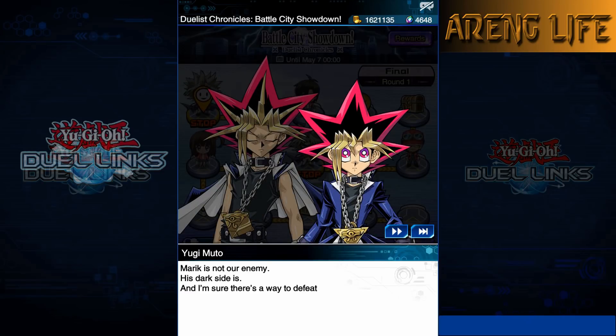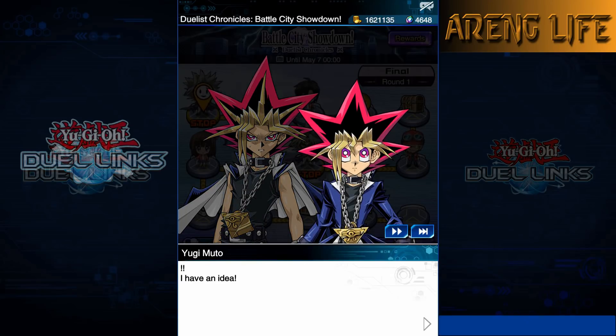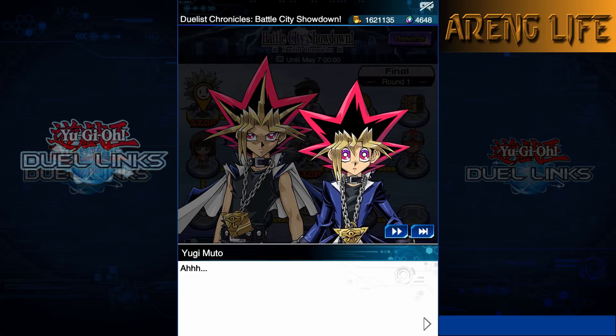We want that Skilled Blue Magician - the guy that summons Gaia the Fierce Knight. Another pull gives us Maha Vailo - that's actually really good. And we get gems plus EX gems! More pulls give EX gems which aren't bad since there are cool rewards for those. We pull a few more packs but mostly get EX gems - no Skilled Blue Magician.